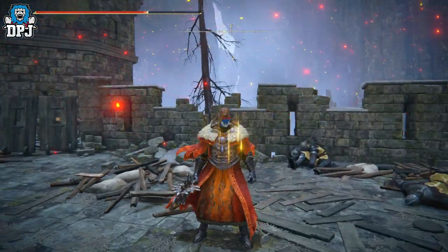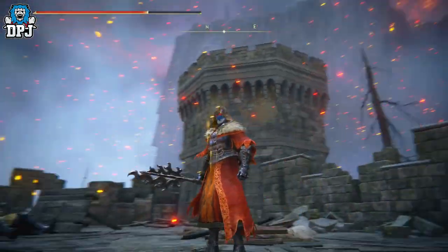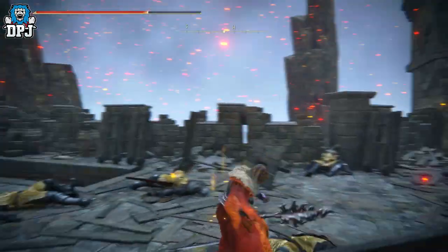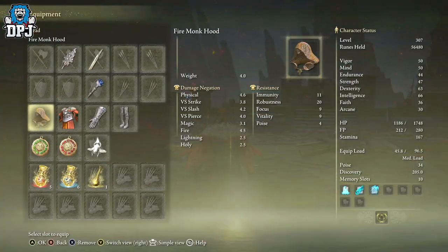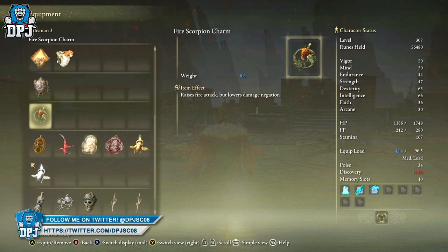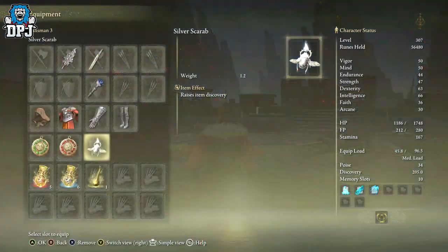I was farming a certain enemy within this area to get this amazing Fire Monk armor set, which looks so good. It also drops this weapon, which doesn't do anything spectacular to be honest — it may appeal to somebody out there, but not to me. The armor isn't bad at all. It also comes with this: the Fire Scorpion Charm, which raises fire attack but lowers damage negation.